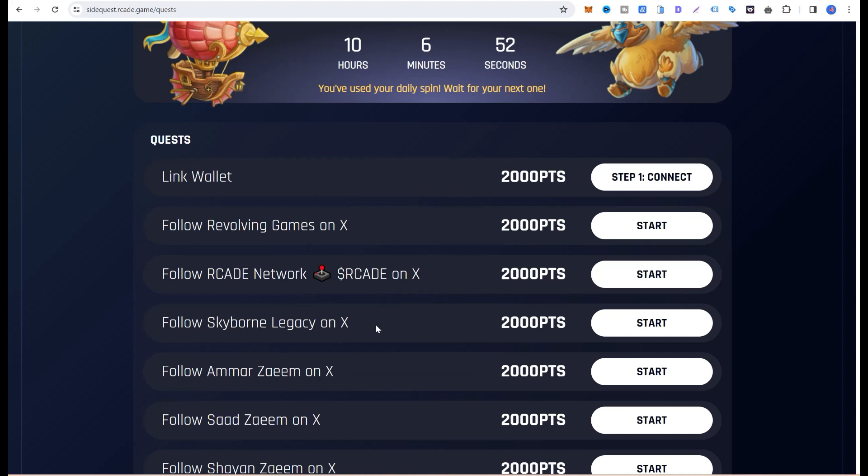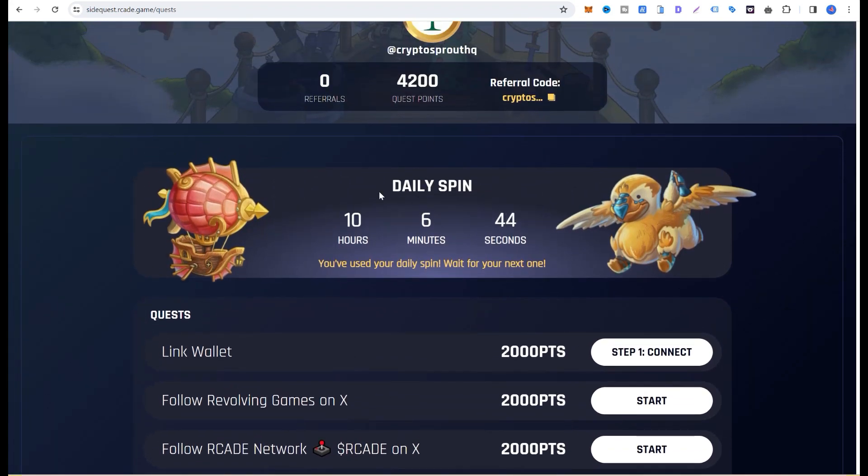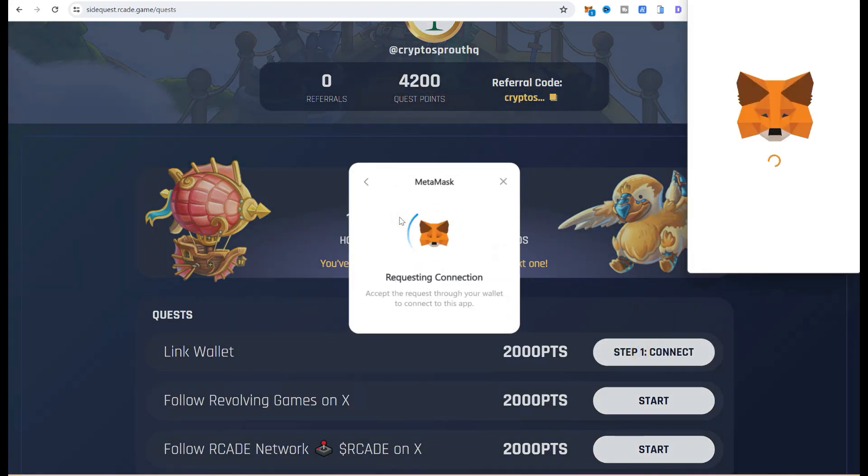It has been validated. This is how you are going to be performing all these tasks every day. There's also a daily spin — I've already done today's one. I got 200 points from it. Initially I signed up and got 1000 instead of 500 because I used a referral code, getting an extra 500, then 200 from the daily spin for a total of 1200.